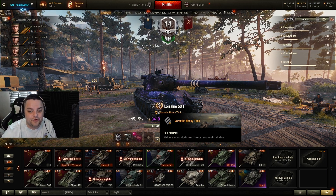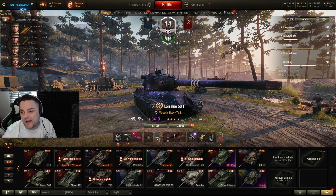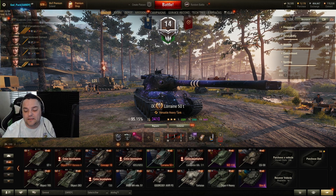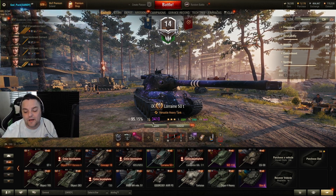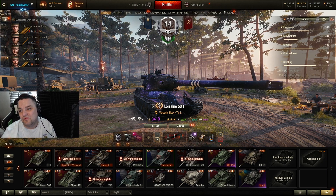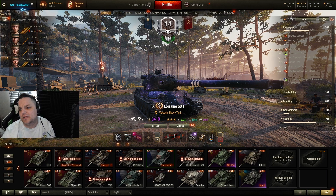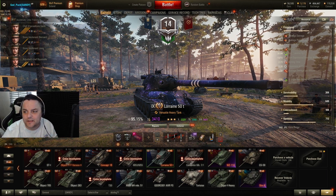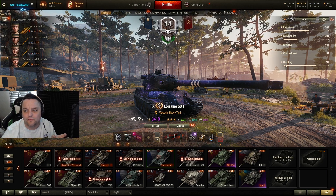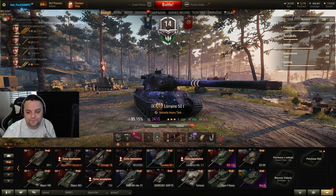With the HP boost we get nearly 2,000 hit points. Option two for equipment was vents for open maps. Some of you might say optics could be better, and I agree optics can work, but vents fit better for me because the gun handling isn't great, and vents increase everything. Your view range will be 450, which is more than enough.